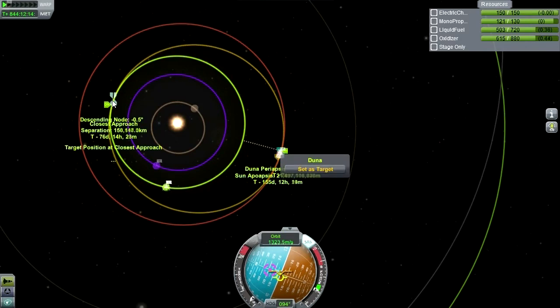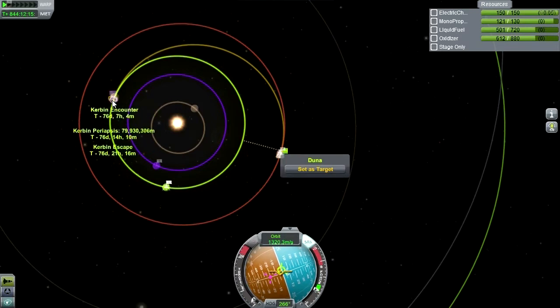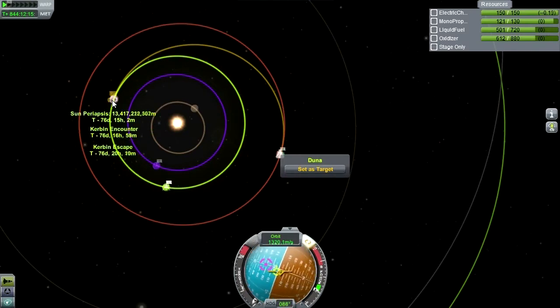This pod has been in orbit around Kerbin and then in orbit around Duna for 844 days. Let's get rid of the maneuver node so I can see what's really going on here. We have passed the point — that's not good. It's not even showing me my periapsis distance. Let me do some RCS test burns. That gets rid of it — okay, that's not good either.